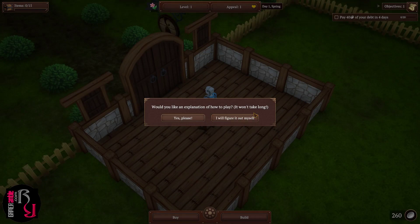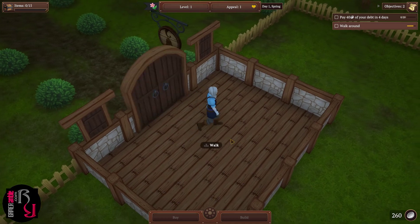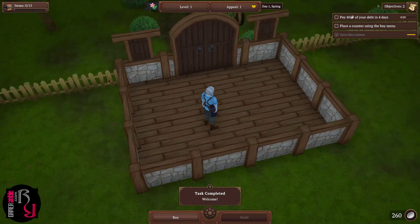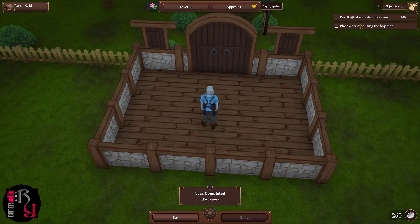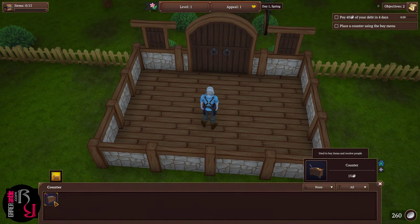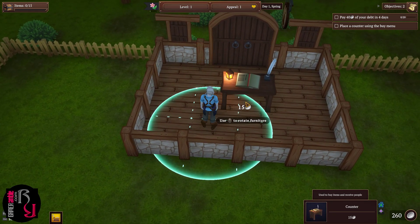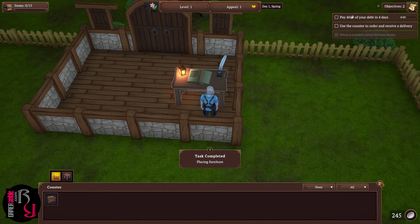The game asks if you'd like an explanation of how to play. Walking is WASD, and you use the right mouse button to rotate. We're shown our whole shop. The tutorial asks us to delete the existing counter and place a new one using the buy menu. Items can be placed within a radius around you. Task complete.